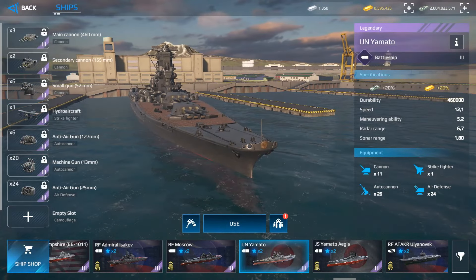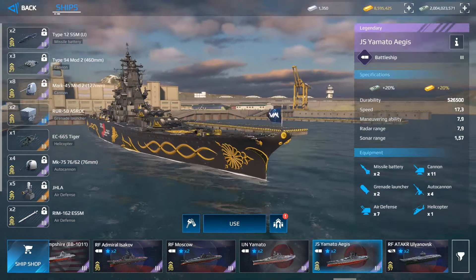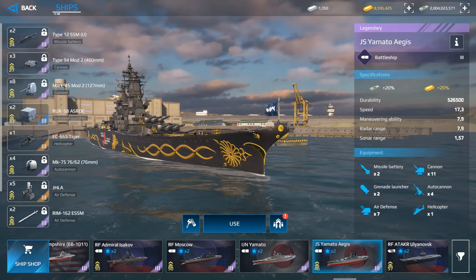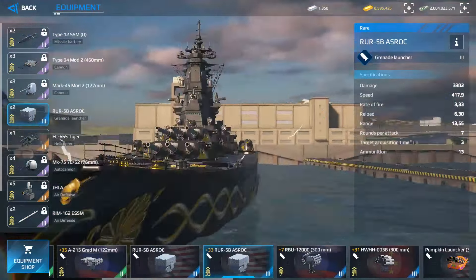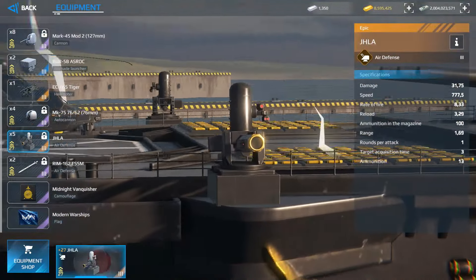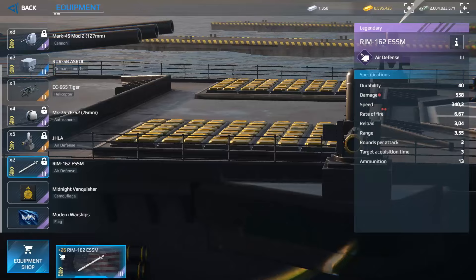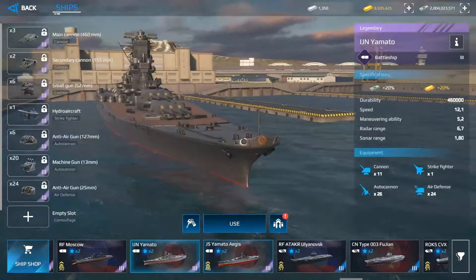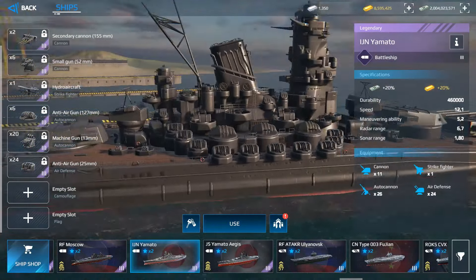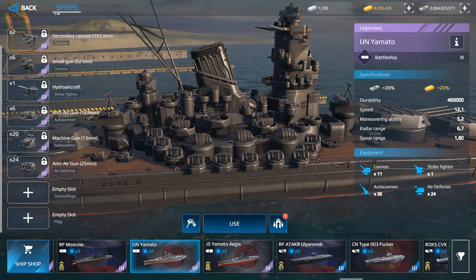The original Yamato is purchasable for gold bars and is one of the best battleships to grind in the game. The modern Yamato Aegis is equipped with missiles, grenade launchers, cannons, and laser air defense. Compare this to the original Yamato's air defense, which I consider the worst air defense in the game — making it vulnerable to bomber attacks.